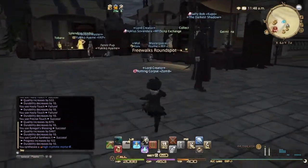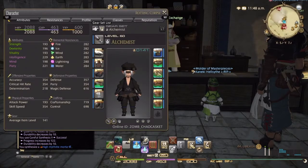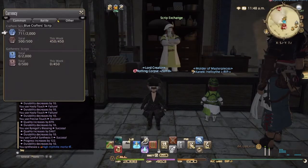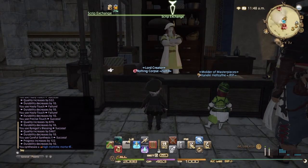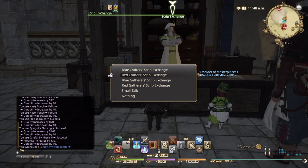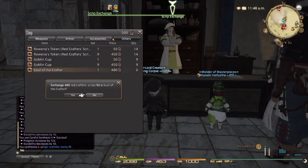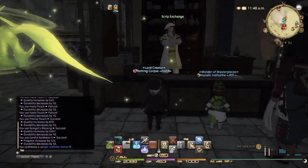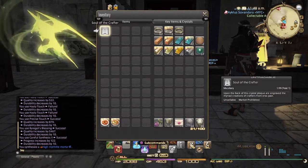We'll shoot over here to the script exchange. Now we've got 500 red scripts. I don't know how I worked that out perfectly, but he's got exactly 500 red scripts and he's gotten his 450 cap for the week. There's the soul of the crafter — purchase that. There it is.